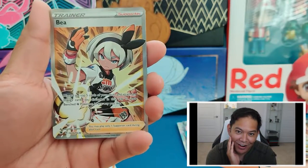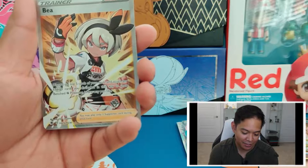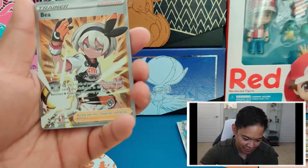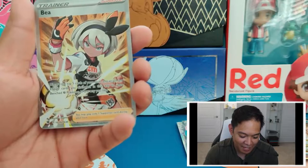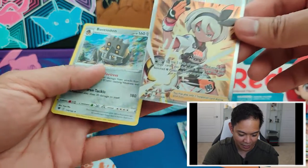Bea, folks — Full Art Bea! That's two full art trainer cards in this set. And it's a Trainer Gallery Full Art. But still, that's another Trainer Gallery card. Bea looks so cool. As we get a Bastiodon.